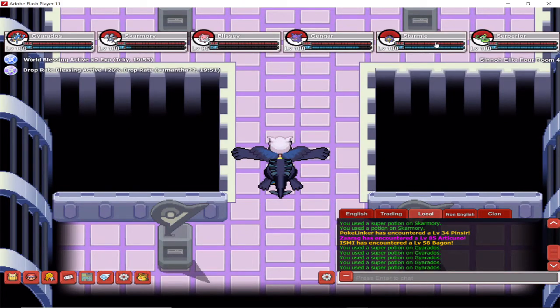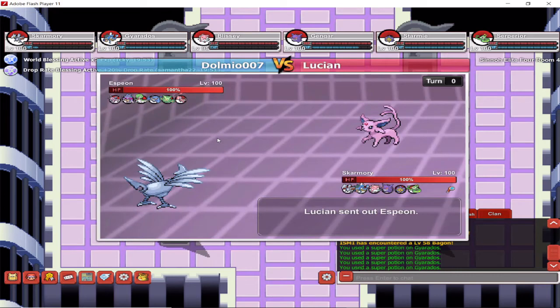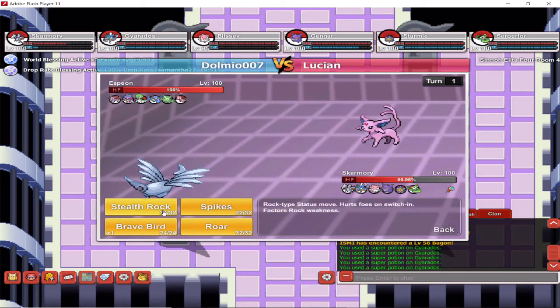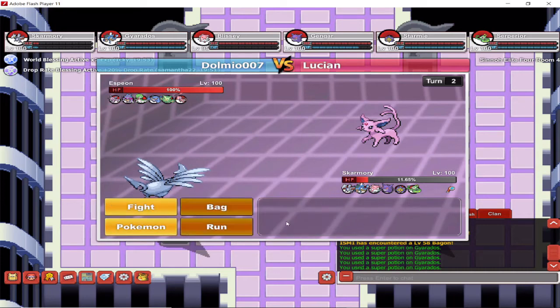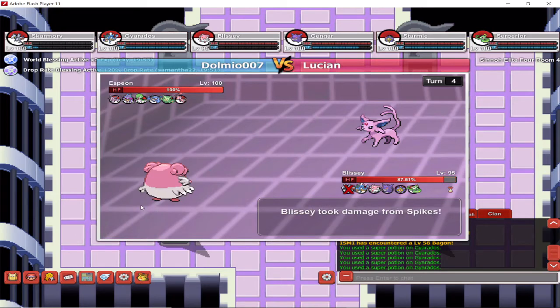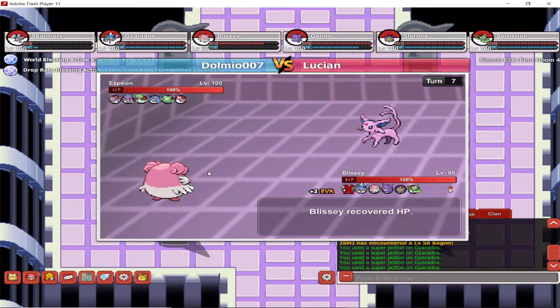Next up we've got Psychic Pokemon — here is Lucian, and this can be quite tricky. I made a big mistake here, so do not repeat it. I got Skarmory out and Espeon will literally bounce every move with Magic Bounce — so instead of laying down Stealth Rock and Spikes for myself, he's reflecting them back for his own benefit. Instead, just get your Blissey out straight away. My Blissey isn't even level 100 yet — only level 95. Get your evasion to maximum every time using Minimize. Make sure your evasion is maxed out.